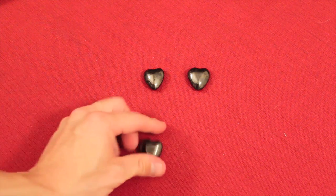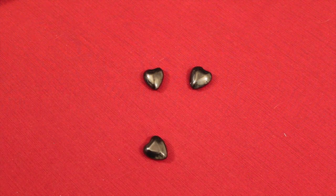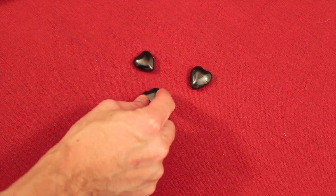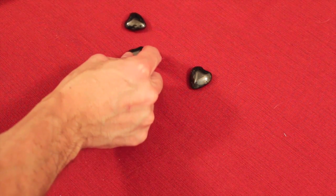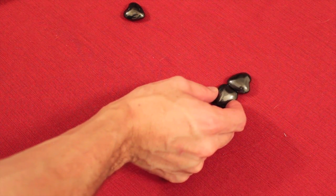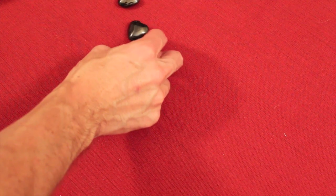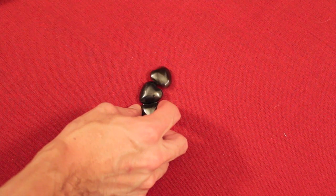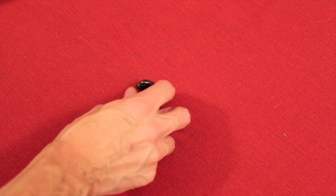Now, these are hearts and they're magnets, and it's really interesting because one side's going to repel. As you can see, this is going away and repelling, and if I just flip this over, boom, it's going to attract. This one repels, but if this one was on the other side, boom, it goes like that.